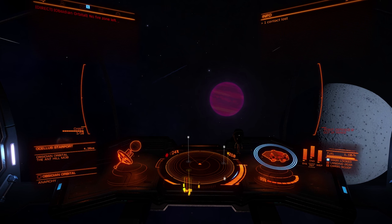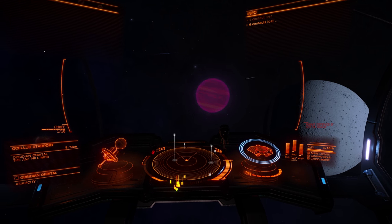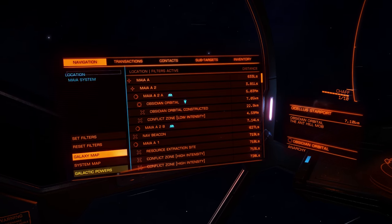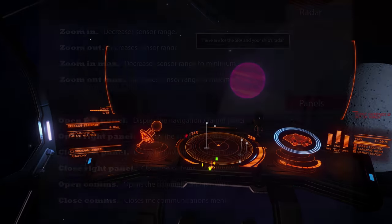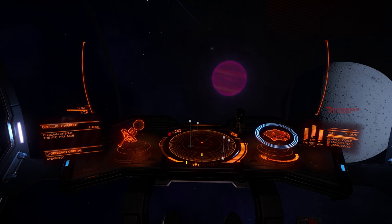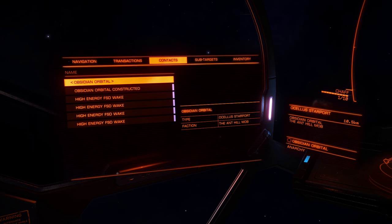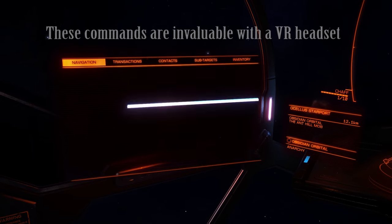Now we'll take a look at how the menus function. In the ship there are holographic panels to the left, right and centre. These panels contain menus that you will frequently use. Let's see that in action as the navigation menu is selected for use. 'Left panel.' 'Right panel.' The panels can be called upon using the commands left panel or right panel. Alternatively, when you're familiar with the panels, you can pull them up by menu item name — 'Navigation,' 'Contacts,' 'Modules,' 'Navigation.'